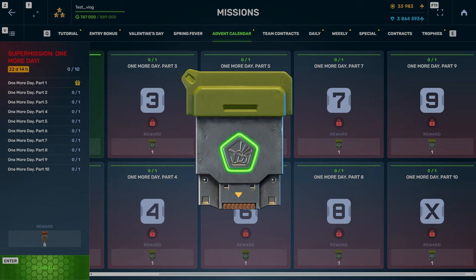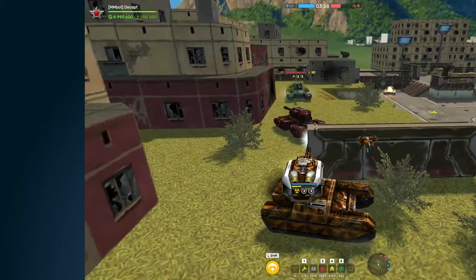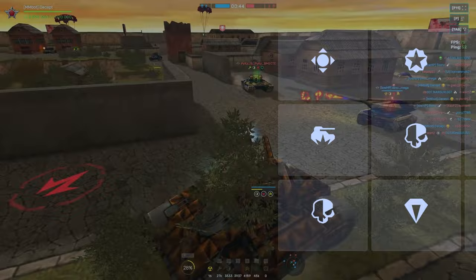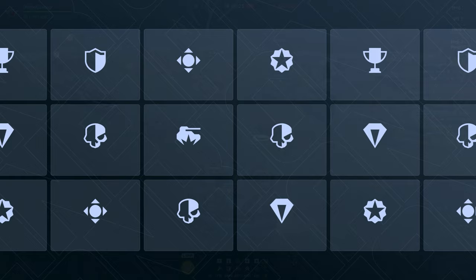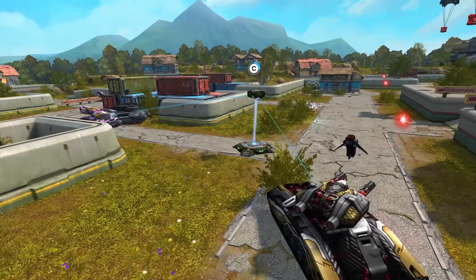Each of the advent calendar prizes contains one common key. Use them to open containers and go straight to the battlefield, where special missions of Spring Festival are not that easy. Use overdrive, earn battle points, earn stars, support your team — and these are just some of the missions. There are more for premium and battle pass owners, and tests to earn points in special modes. Hurry up and complete them all before March 28th, which is also the deadline for the elite pass. Earn at least 1000 stars and get all the rewards.